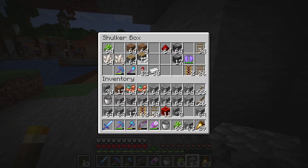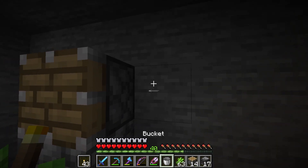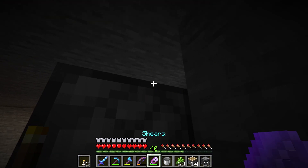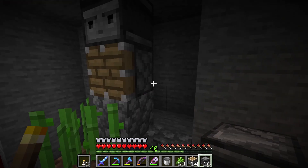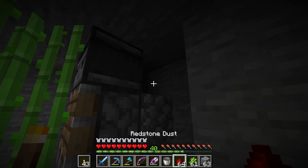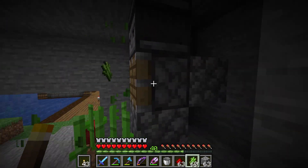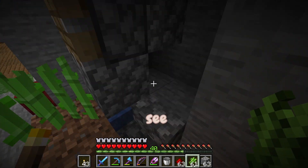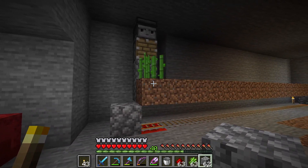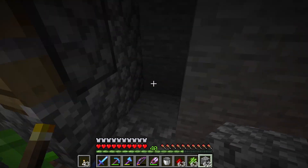I think if I add some water here and then plant the sugar cane and place a block here, then I need to place the piston and then the observer — placed like this — and then add redstone. I did it! I made myself a little sugarcane farm without any tutorials. Obviously I know I have to add glass blocks in front or the sugar cane will go everywhere.